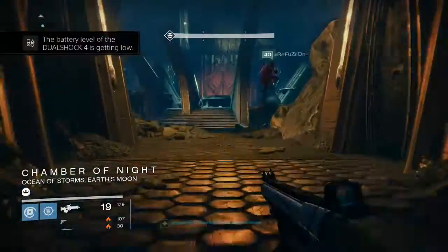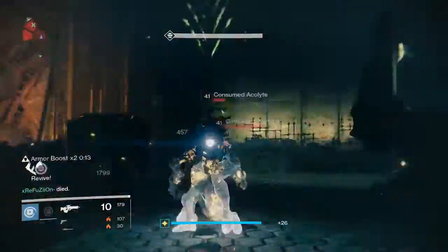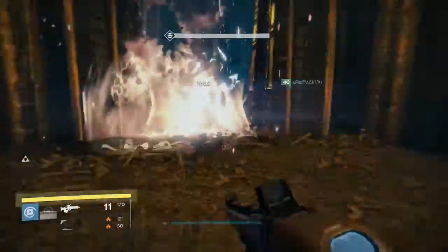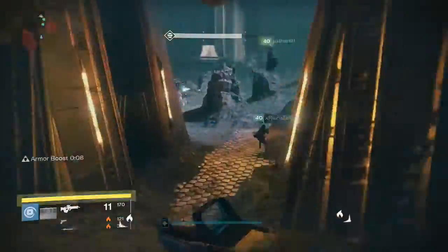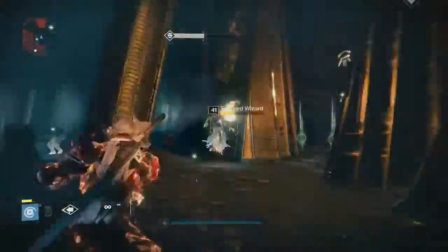Me and this guy made it through, but the other guy didn't make it through. It doesn't matter though — he's gonna respawn on us. You just need one guy from the fireteam to make it through the door. From here on you just need to pick a few locks, get through the door, just as you do normally in the mission.